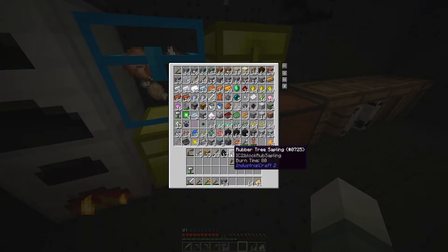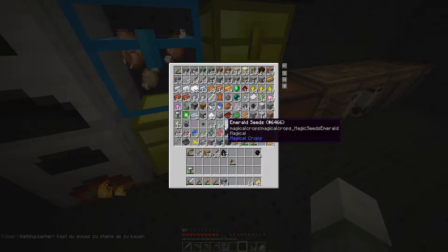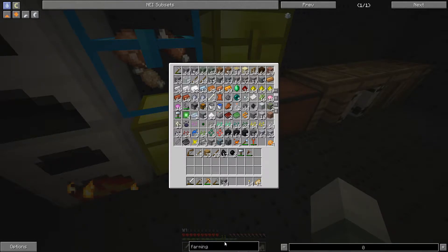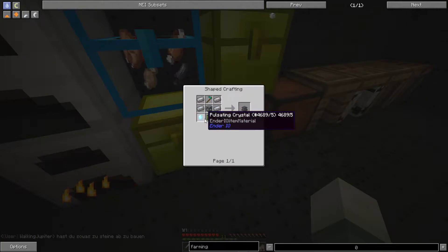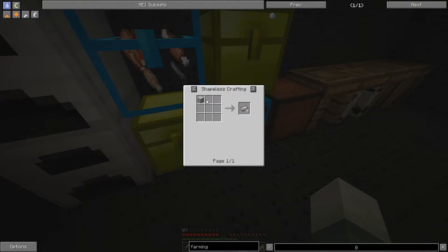Can you try to make a farming station? Sure, that's gonna take a lot, but it's very worth it in the end. Farming station — just look it up in NEI, that's what I'm doing. Z logic controller — holy crap, there's so many things. It's going to take a lot. Do you already have a diamond hoe? No, but you can make one.